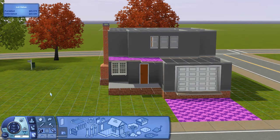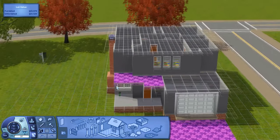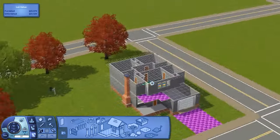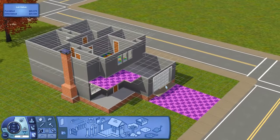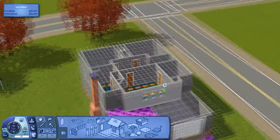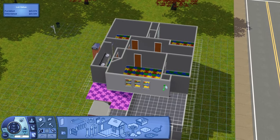Hey everyone, Girl Maze Pixels here and welcome back to Let's Build a Beginner's Guide. So in the last part, we just finished off the floor plan and basically finished off the house. Everything from here is just the details and all the fun stuff. I find after getting the floor plan figured out, everything from there is even more fun than just building it itself.